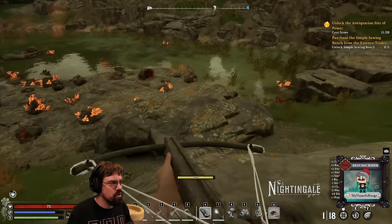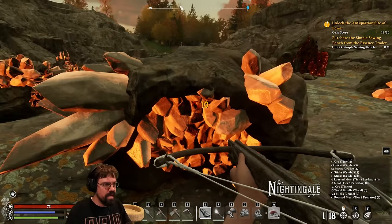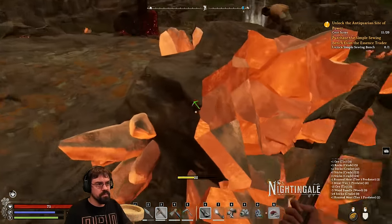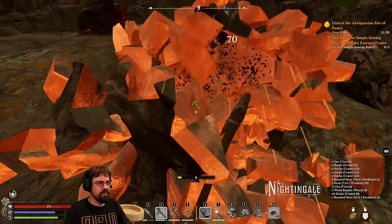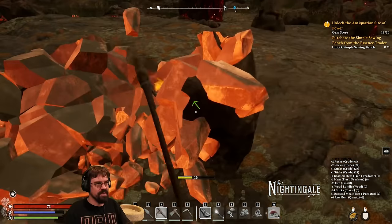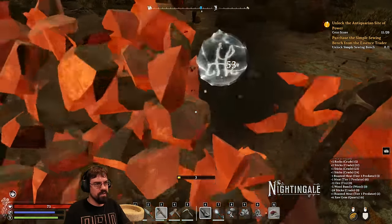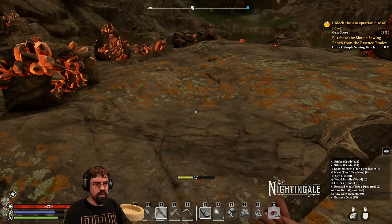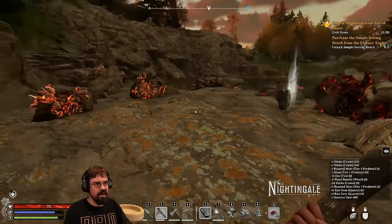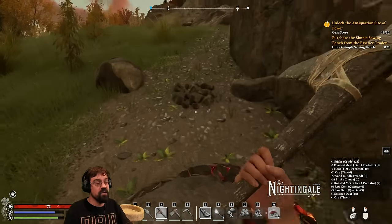There's a cool structure. Real quick on the way over I'm going to see if we can mine this orange crystalline thing. Hold E — hey, look at that, it works! It's raw gem quartz. We have a good place to get this stuff now. Apparently this stuff is everywhere — I just stole your tin, I'm sorry!